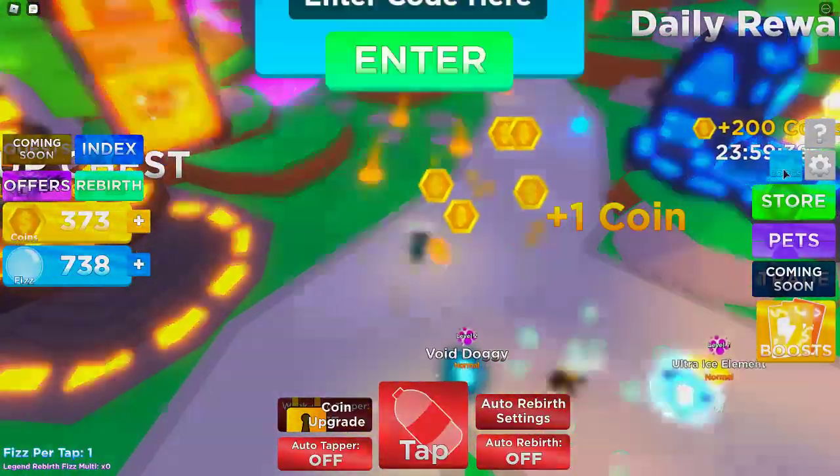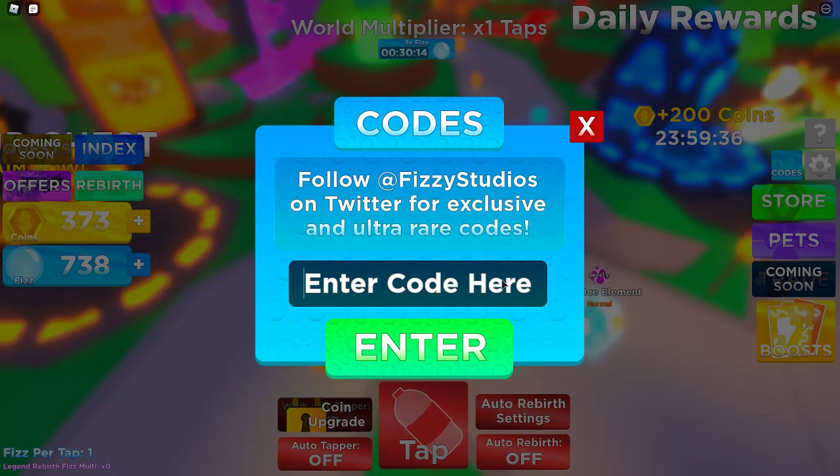Just press the code button right there and then just enter the codes that I'm typing in.